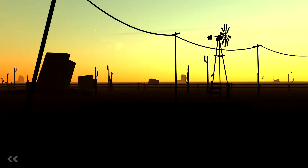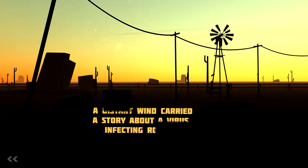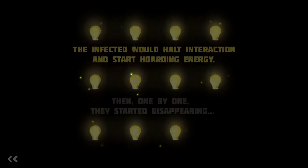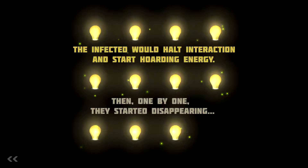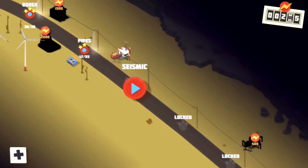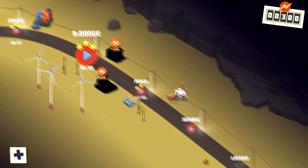This is a cutscene, I think. 'Distant wind carried a story about a virus affecting robots.' There's no voice acting in the game, which is kind of fair enough. 'The infected would halt interaction and start hoarding energy. Then, one by one, they started disappearing.' We've got a bit of backstory there.